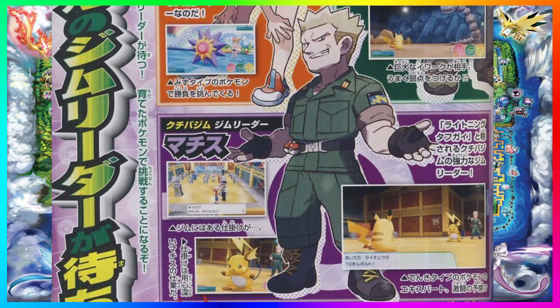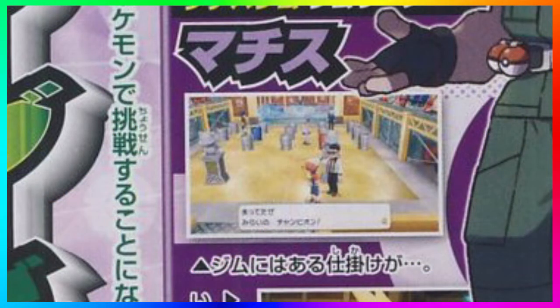The next image is of the gyms, and we get a look at a gym we haven't seen footage of before — Lieutenant Surge's gym inside Vermilion City. I think it looks exactly how we remember it from Pokemon Yellow, Red, Blue, and Green, where you had the switches and had to figure them out before battling Lieutenant Surge. You can make out a little bit of a crowd, just like in Misty's and Brock's gym, so seats along the top rows seem to be a common theme.